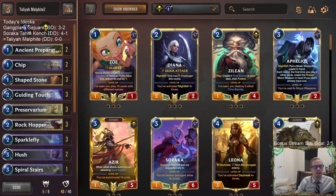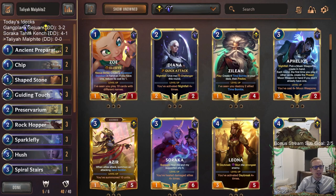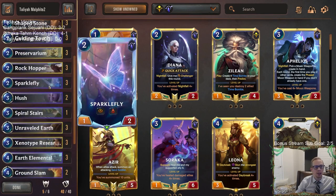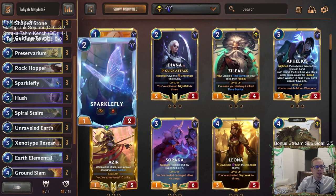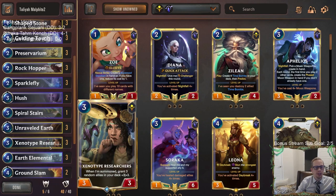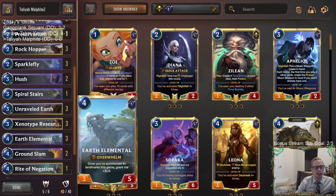Let's take a look at this first list. We have our normal landmark stuff, and we're also going to be playing Sparklefly and Xenotype Researchers, which seem like a really cool combination. We're going to be mulliganing our Sparkleflies, trying to put them back into our deck, and then have our Xenotype Researchers grant them the plus three plus three.